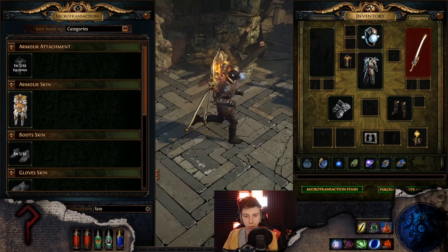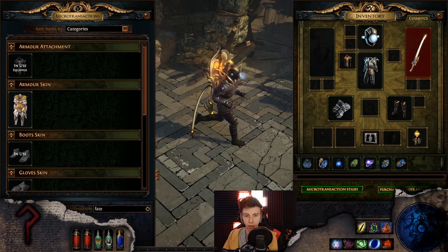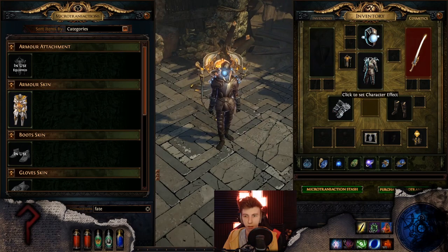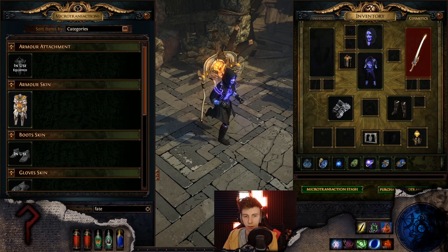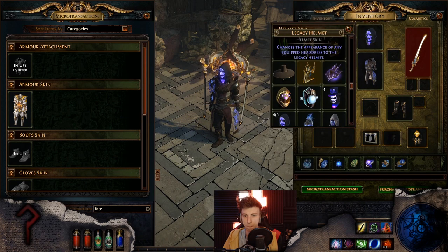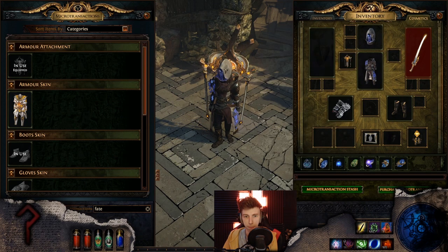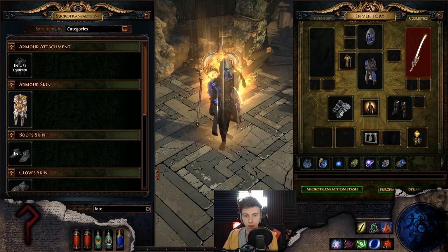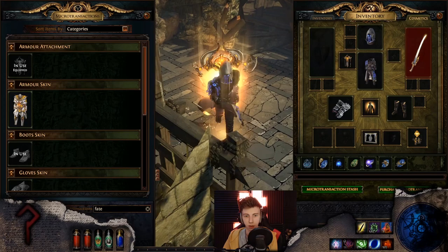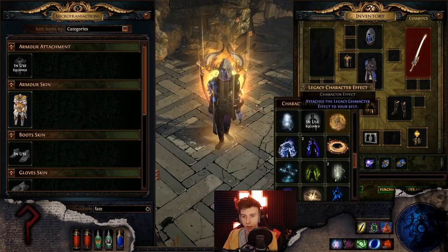The Lightning set is super cool, kind of reminds me of Carnage — just a different element. Mage Guard — I feel like Mage Guard would match if you use a character effect like this. That's not bad, it's definitely usable.